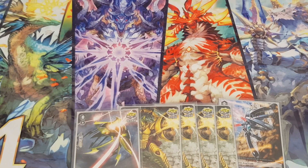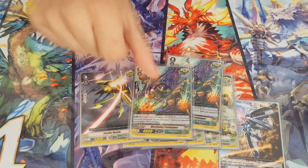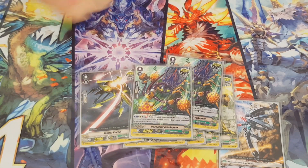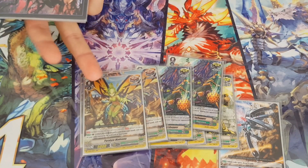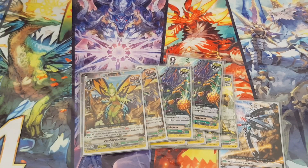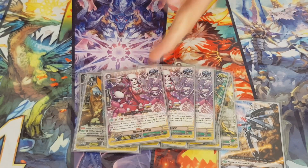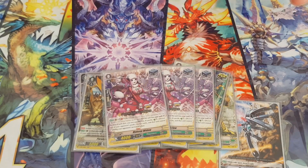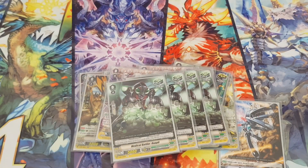For triggers, I play five of the new triggers because 10k power is beast. Two of the machining triggers because the ability to stun the unit is really handy and they return to the deck — a good option for late game. I play two sentinel draw triggers because when facing Oracle Think Tank, I need my grade 1 PGs, otherwise it's all doom. Four draw triggers, three stand triggers — the fact that she goes into the soul gives me a counter charge and stuns the unit. Four of the new heal triggers.